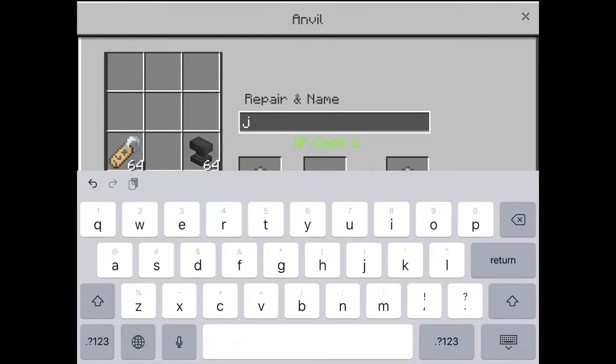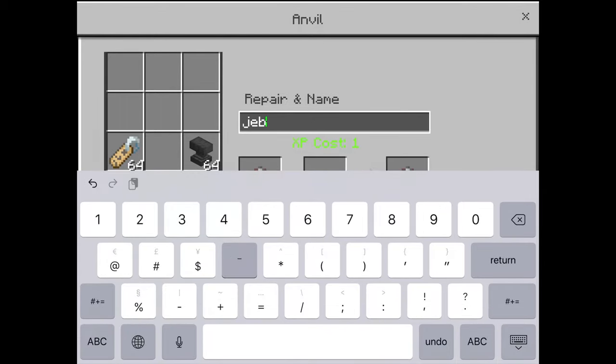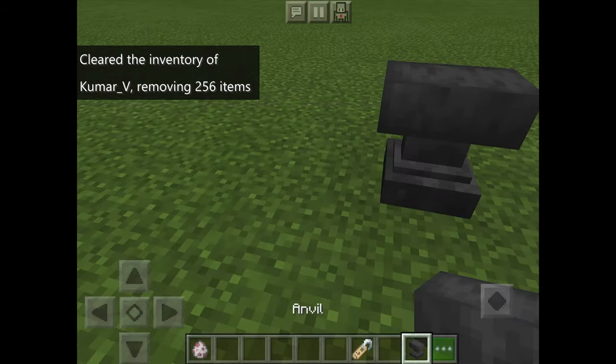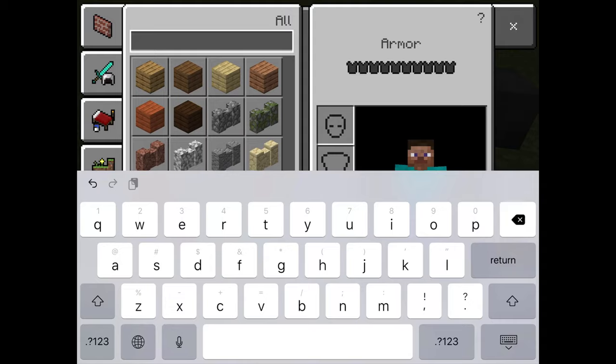Name the spawn sheep Jeb underscore. And we have those Jeb underscore spawn eggs.